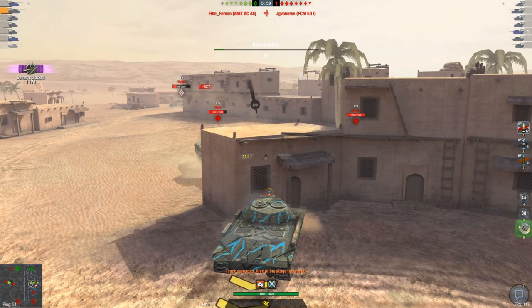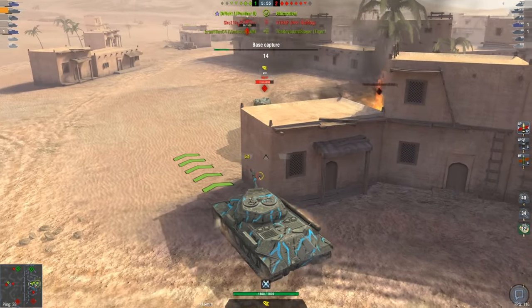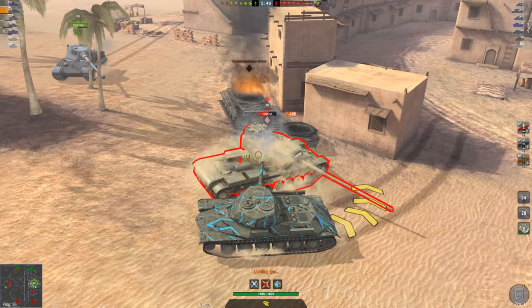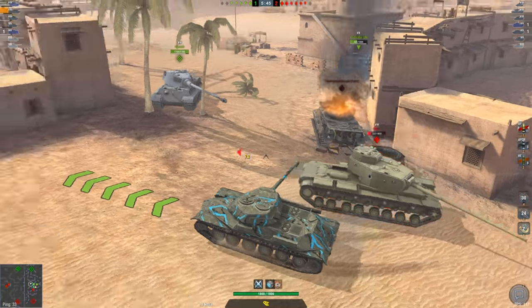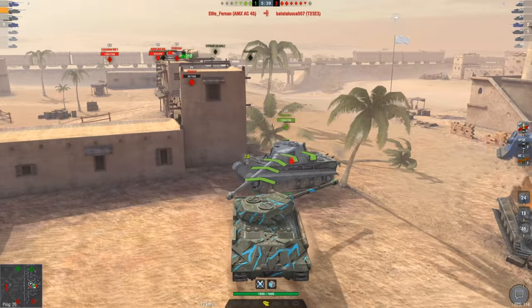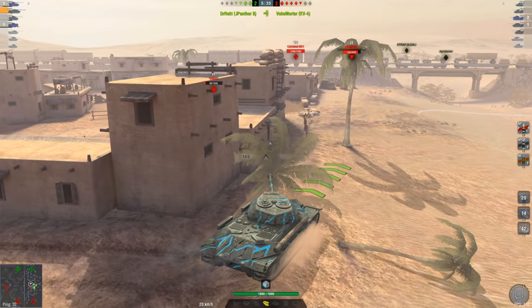Somehow that shell managed to bounce on the frontal plate of that Tiger, but oh my god, that poor Tiger 2 just got pretty much ammo-racked and ruined out of the game. Let's get a shot into this KV-4 turret here. Our team just completely smashed the enemy right through the roof. This is a great game played by my team, and that ammo rack — woof — that was a pretty deadly one.